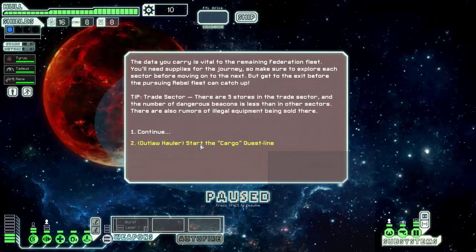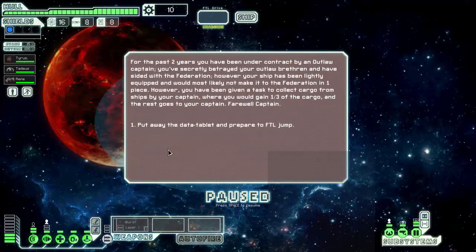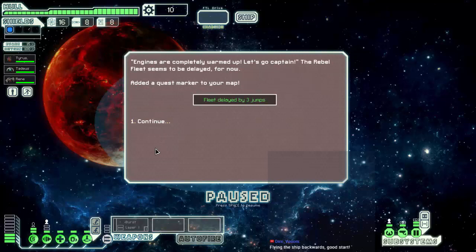Outlaw answers up to cargo questline — yes indeed. That's what I'm talking about. We do get a questline to start. Start the cargo questline: for the past years you've been under contract by an Outlaw Captain, secretly betrayed your Outlaw brethren and sided with the Federation. However, your ship has been nicely equipped. You've been given a task to loot cargo from ships by your Captain, where you would gain one third of the cargo and the rest goes to your Captain. Now fleet seems to be delayed for now.